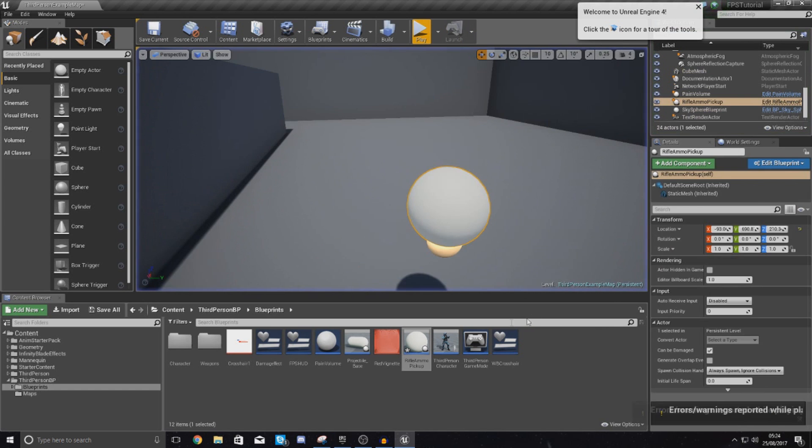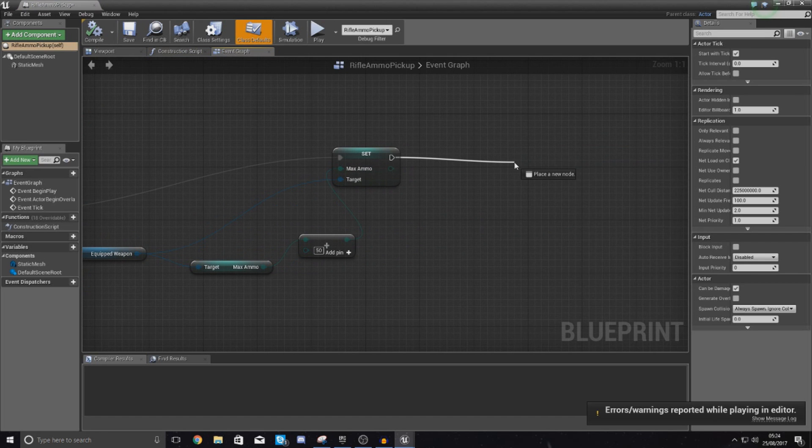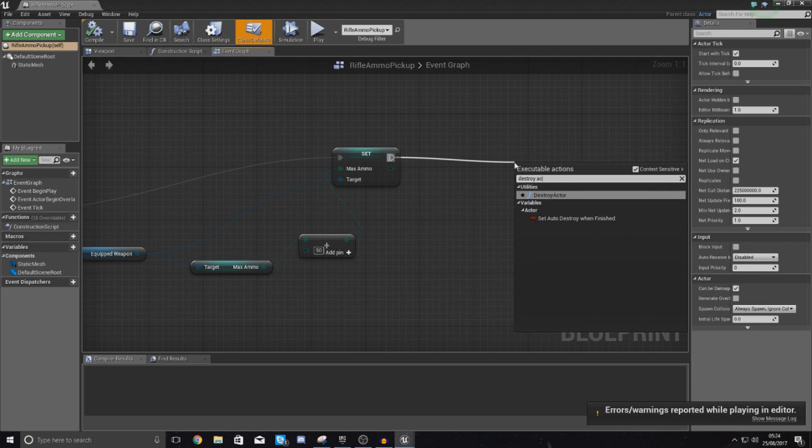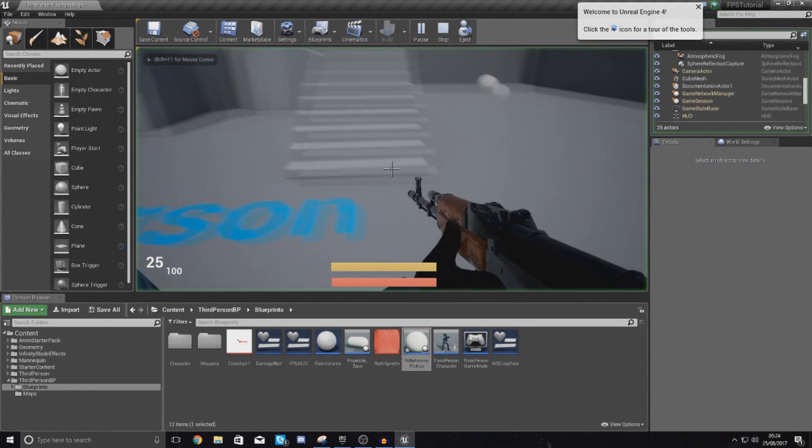Now what I want this to do is disappear after I've touched it. So all I'm going to do is drag out from the end and type in Destroy Actor. With the target set to itself, it's going to destroy this blueprint actor so you can no longer use it anymore.